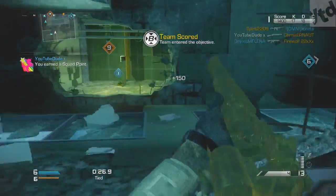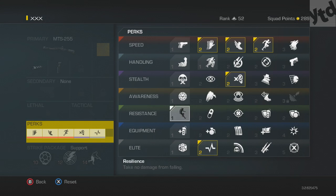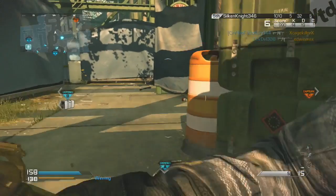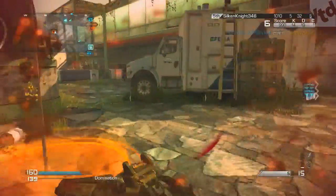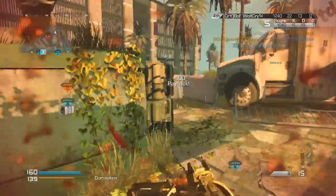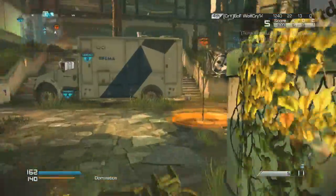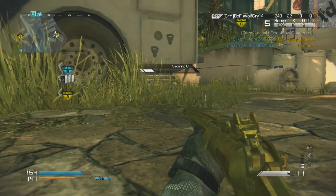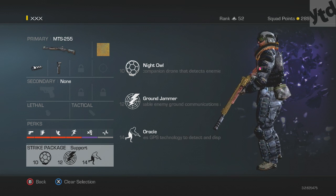Other than those three must-have perks, you can use all sorts of stuff. You will be getting a lot of assists, so Hardline is good. Dead Silence is really good because footsteps are so loud in this game. Quick Draw is really good because you're using an ADS style of gameplay, although I found the MTS has a very decent aim down sights time and I would usually take people out first if I was in range.